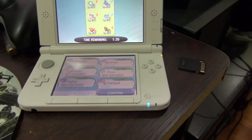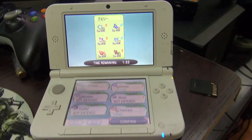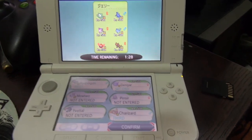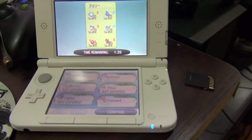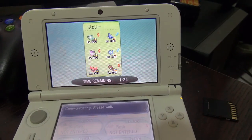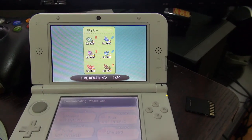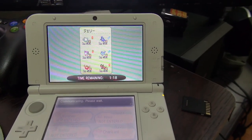If you're a troll just looking to download the application and hack, this isn't the video for you. What I'm trying to do is show the application and have a discussion about it. Let me just confirm my team, and you'll see that once my opponent confirms their team, I'll be able to see a list of which Pokémon they chose along with all the information belonging to those Pokémon.